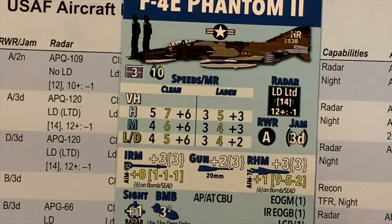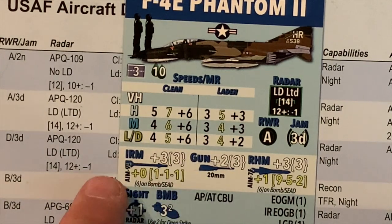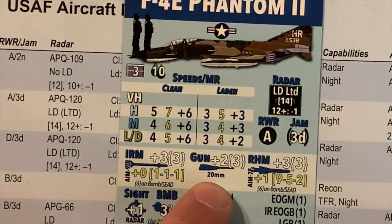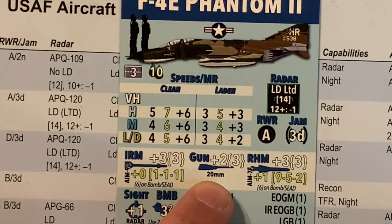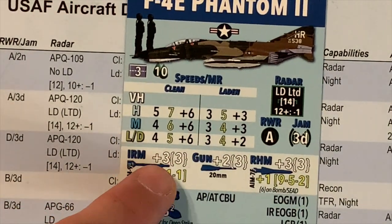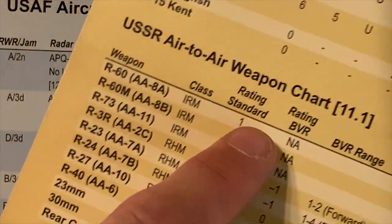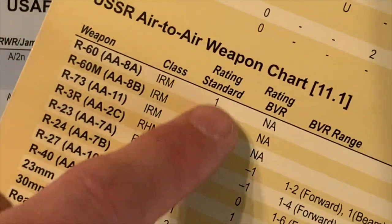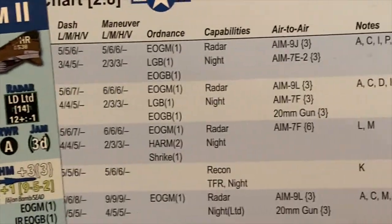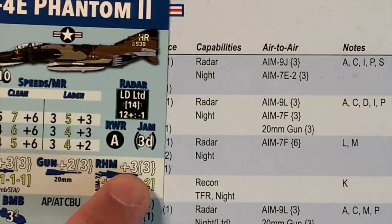The next block of data is the air-to-air weapons: infrared missiles, radar homing missiles, and guns. The name of the weapon is right there, same for the radar homing missile. The caliber of the gun influences some of the air-to-ground roles for higher caliber guns. The first number on the top line is the air-to-air value of that weapon from the air-to-air table — it's the standard rating. The second number is the depletion number for that particular aircraft. For the Phantom, the AIM-9L has a depletion number of 3, as indicated here — same for the radar homing missiles and the gun.